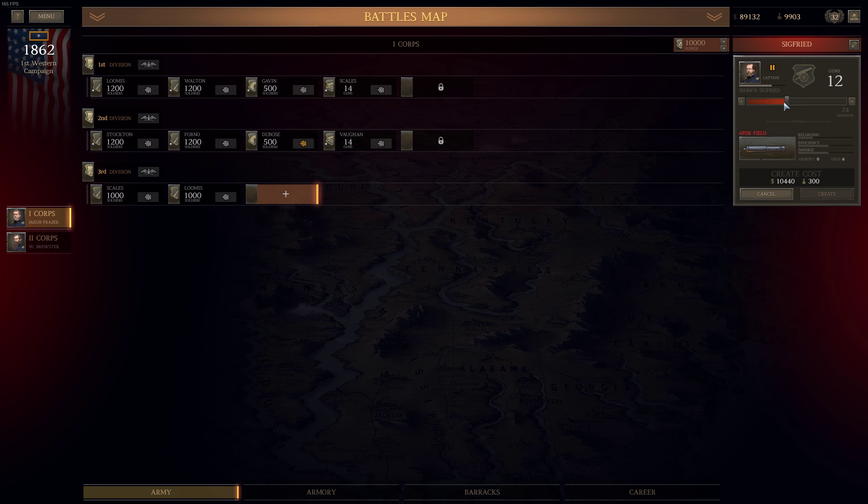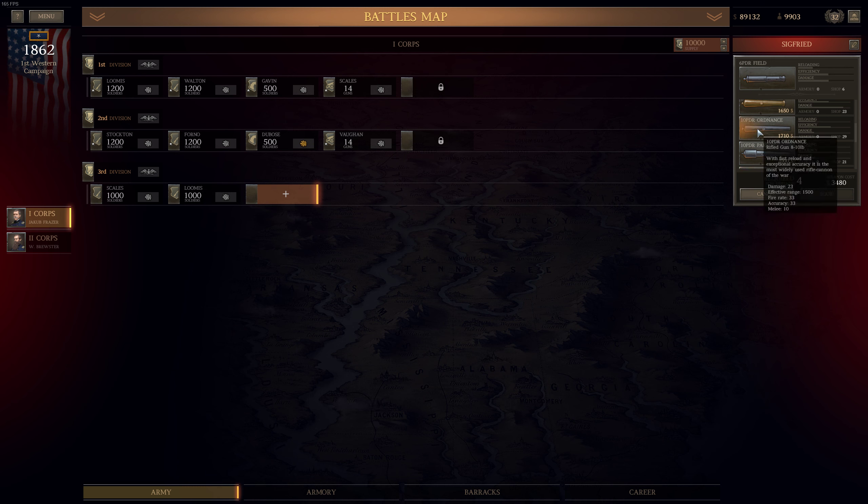Also, 10-pounder Ordnance — fast reload, exceptional accuracy, it is the most widely used rifle cannon of the war. It has slower damage but higher reloading and higher efficiency. 10-pounder Parrot — also efficiency. It's a tough choice. The 12-pounder Napoleon — I really like that. For now let's cancel it — we have $89,000.